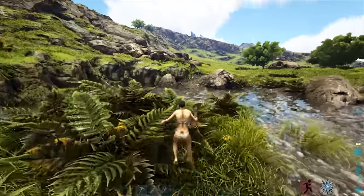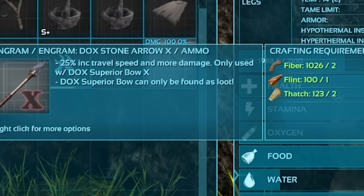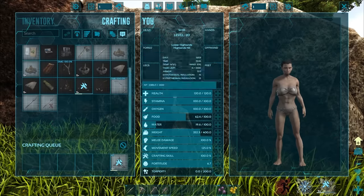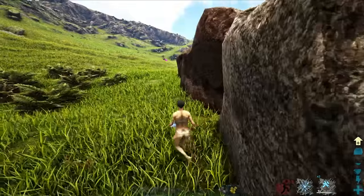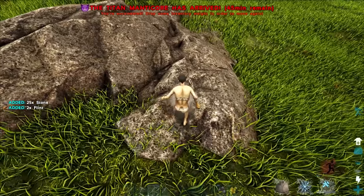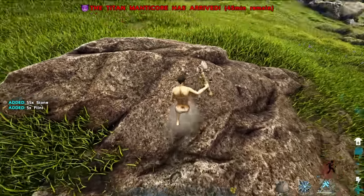Maybe we can find a base or something to use it on. The superior bow can only be found as loot, so I need to find one of those, and then I get better arrows and stuff. I'm gonna find an ovis and see if I can tame stuff, because you don't actually have to knock dinos out in this mod to tame them - you can just feed them.